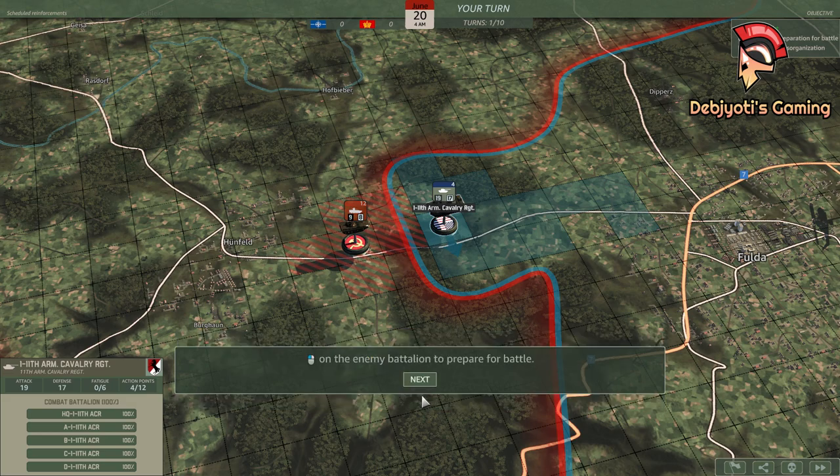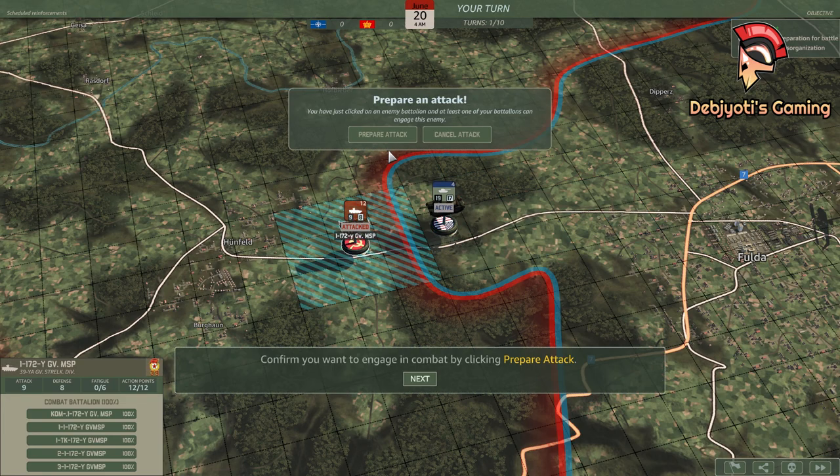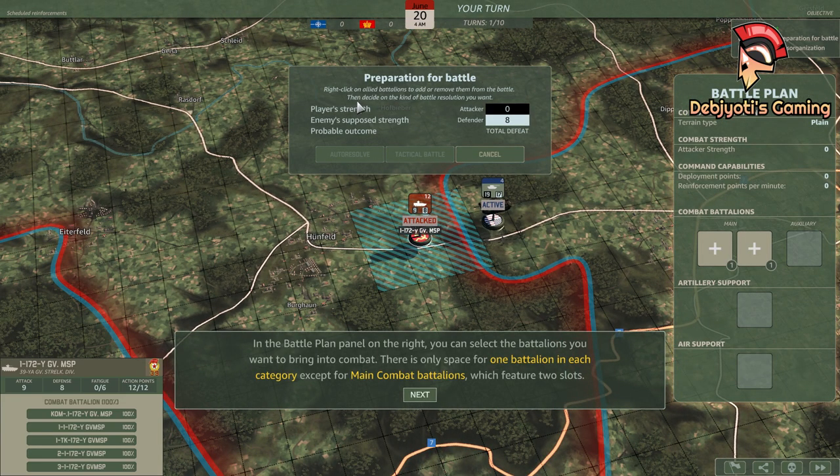Left-click on the enemy battalion to prepare for battle. Confirm you want to engage in combat by clicking Prepare Attack. In the battle plan panel on the right, you can select the battalions you want to bring into combat. There is only space for one battalion in each category except for main combat battalions, which feature two slots. Main combat battalions are the only units that can initiate an attack. Other auxiliary types cannot start a combat, only provide support.